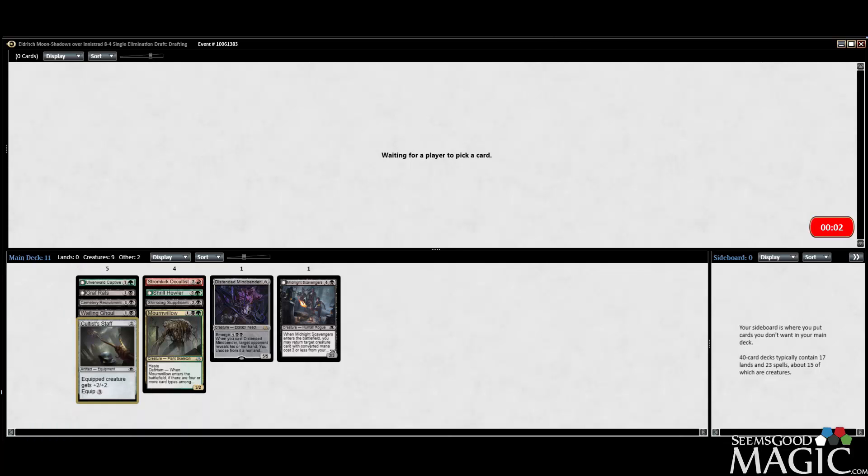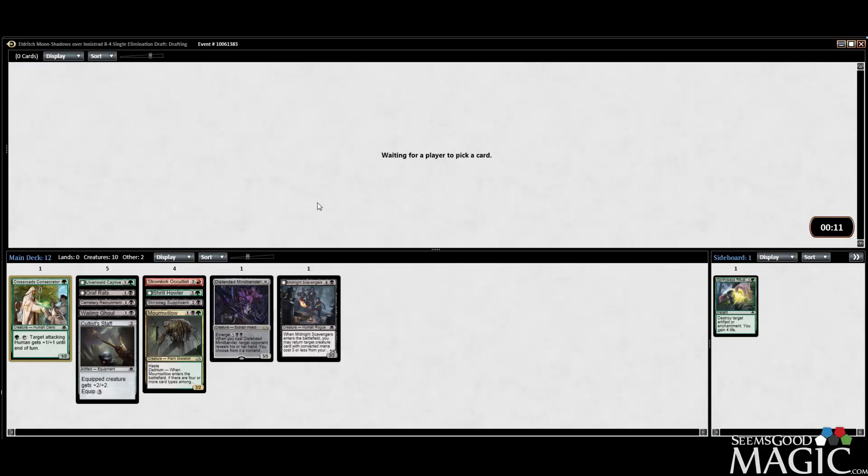We'll take the Sprig and Vine for sideboard — kind of an overpriced effect, but you do get to gain four life. Make Mischief's a better card, but we're just going to take the green card because we want to be Green-Black more than we want to be Red-Black. And that is just the way it is.